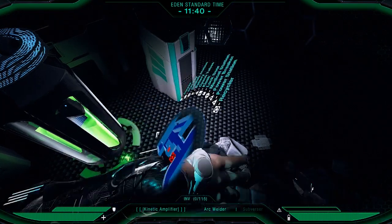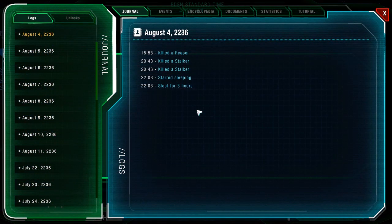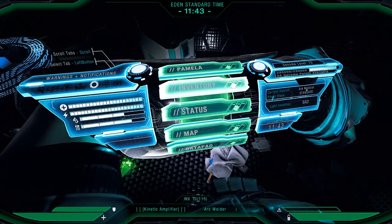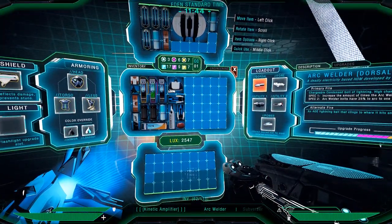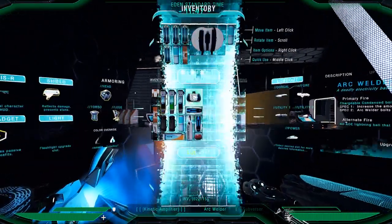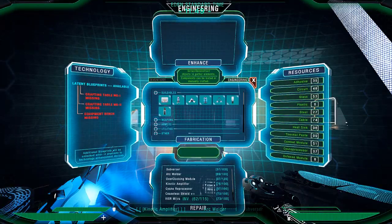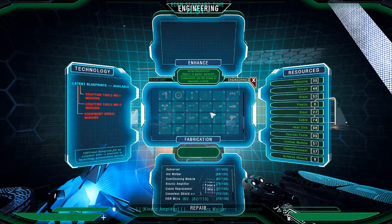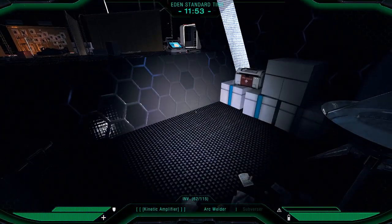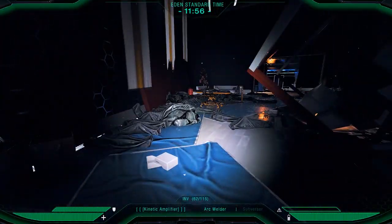I'm going to look at the inventory last — this hasn't changed, and I presume the data pad hasn't changed either. The inventory seems to be basically the same as before. The crafting also — well, actually I stand corrected and I'll have to talk about that in a minute. There don't seem to be any differences there.